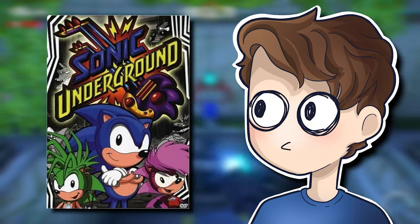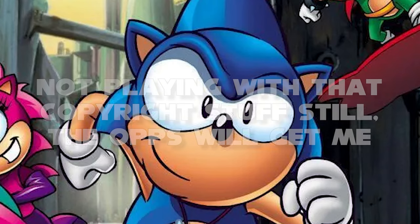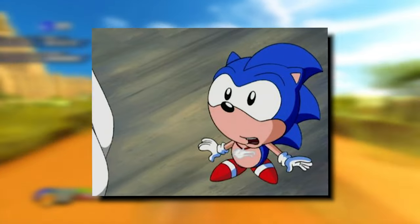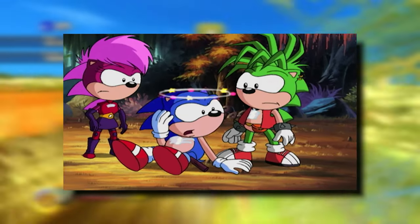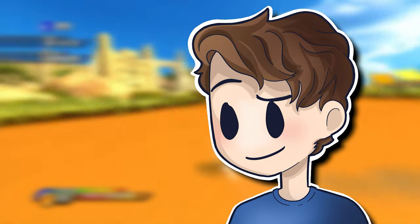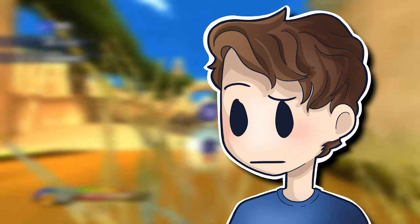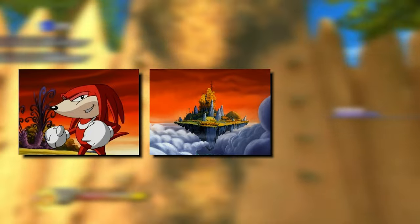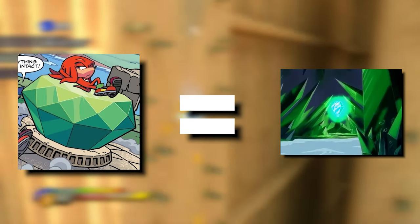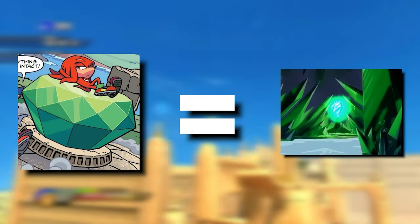Speaking of drugs, what the fuck is Sonic Underground? This show took a lot of liberties with Sonic — it got rid of almost every side character at the time, gave Sonic siblings and a mother, made him royalty, and had him join a band. This show was truly ahead of its time. Oddly, one thing the show did adapt was Knuckles, Angel Island, and a singular Chaos Emerald. This basically serves as the Master Emerald, but it shares the same name as the Chaos Emerald, so it counts.